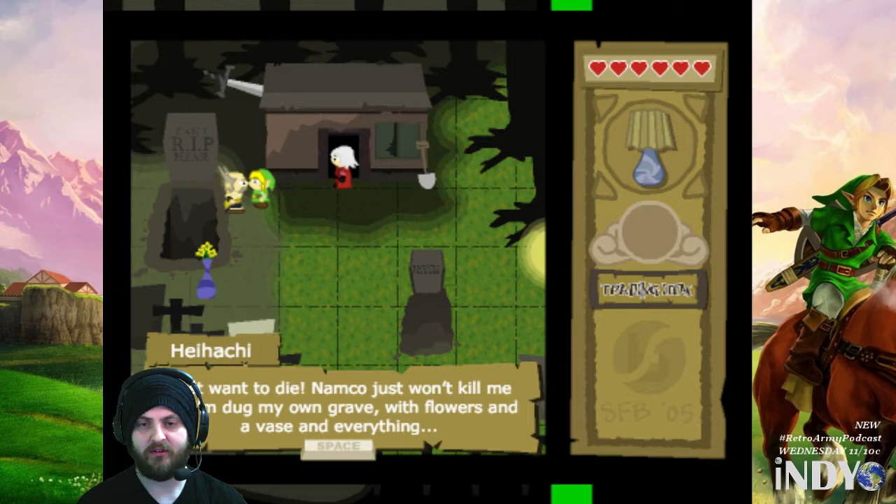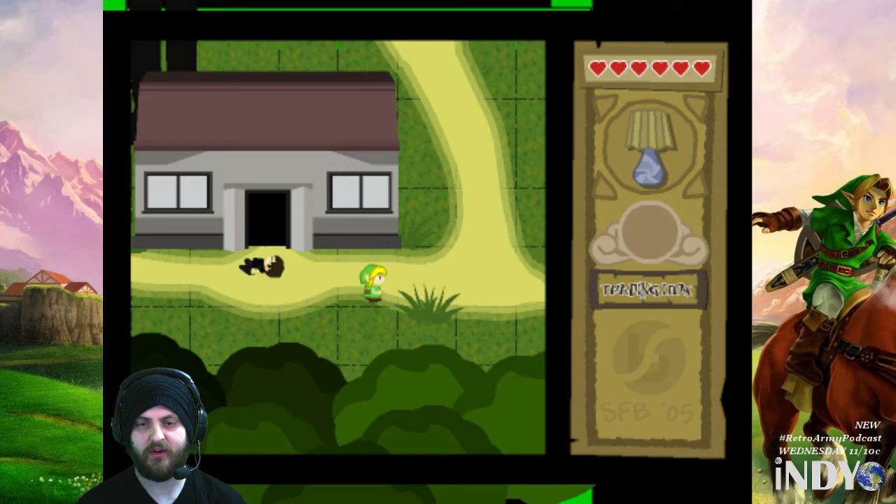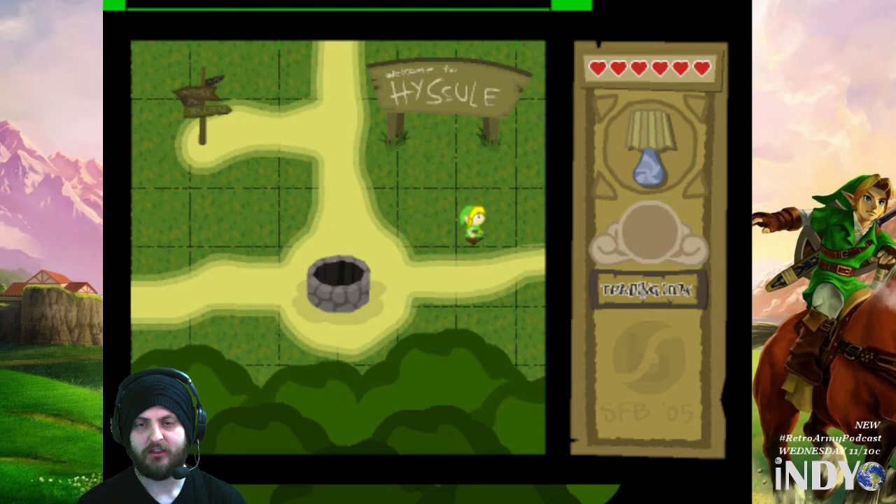And then of course we get our Tekken reference: 'I just want to die, Namco just won't kill me off. I've dug my own grave, and flowers and a vase and everything.' 'Are these your flowers?' 'All hands off my face.' Okay, that's kind of weird. Come on Link, let's just walk away from this weird stuff.